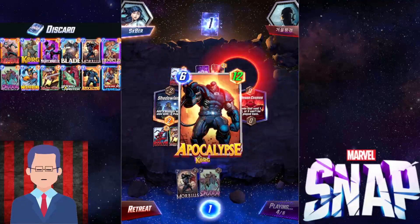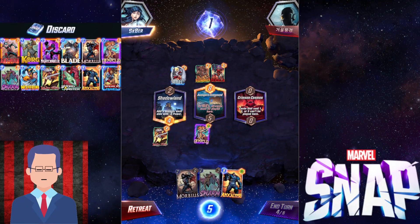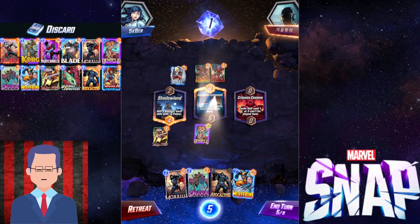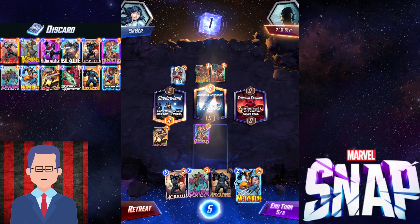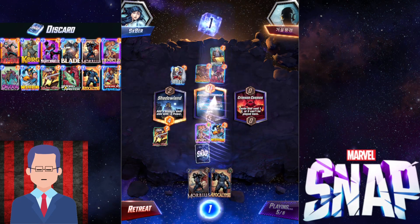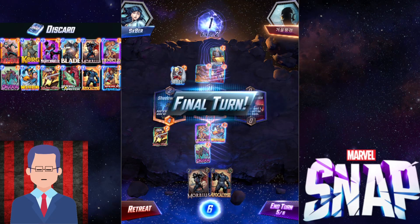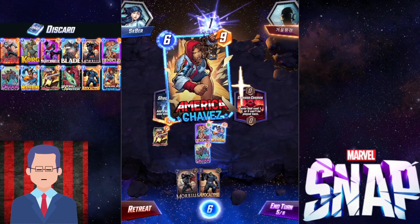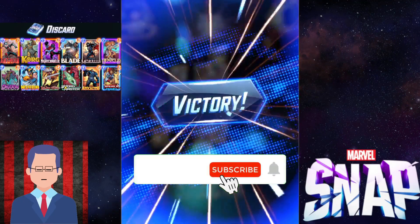It's guaranteed that Apocalypse is going to be discarded. Oh no, a Killmonger! Our 1-cost cards are completely wrecked — that's pretty sad. But back to what I was saying: Apocalypse is 6 cost, that's why Lady Sif is always going to discard that, no problem. In hindsight I think I should have gone for Morbius in the middle because it's just going to keep gaining power. It kind of works out though — they put Professor X into the middle and locked themselves into a very bad position. If you commit Professor X and still lose, you may well just retreat. GG well played.